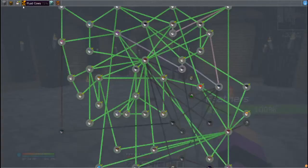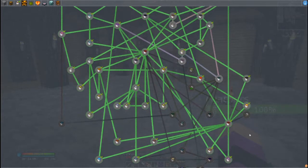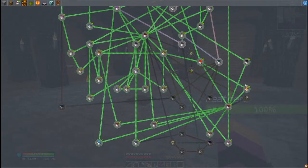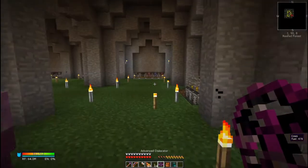With the cows, we are definitely making some huge progress in terms of the different cows. The biggest thing right now is I am working on the Melodic Alloy, and then next will be the Resonant Ender, because both of those take the Molten End Steel and I only have one of those cows. We are definitely getting close to where the cows are all finished.